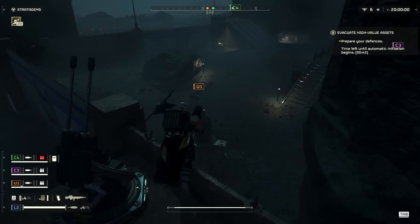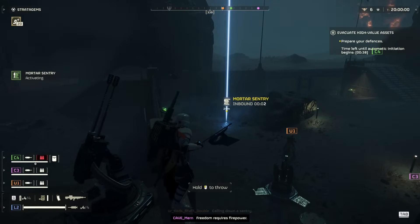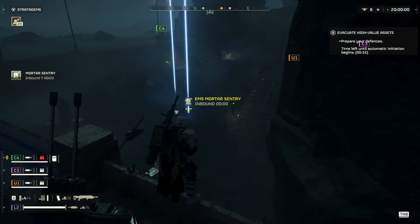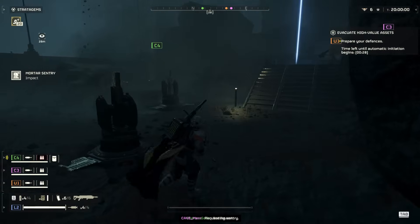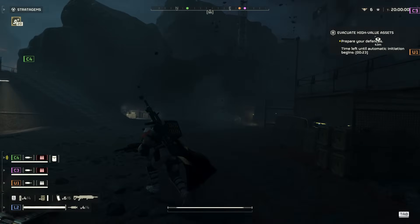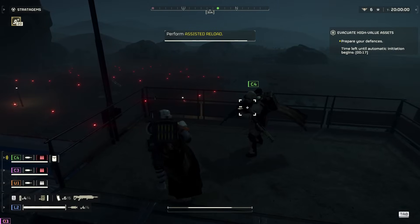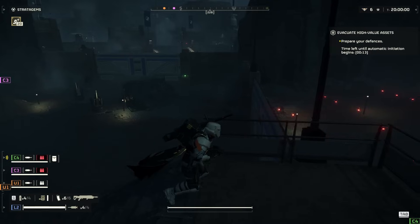We're going to get a mortar sentry down as well. Look how many we seem to have — we've got three and one. Look at our teammates being so coordinated — we're going to be able to shoot over the wall right at the generator. If we see a factory strider, we need to bear down on it because it can instantly end the mission — it just shoots over the wall.